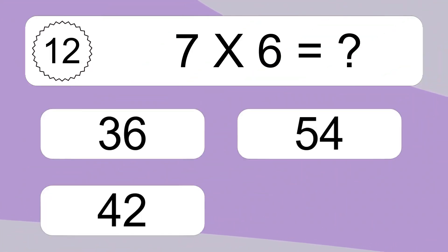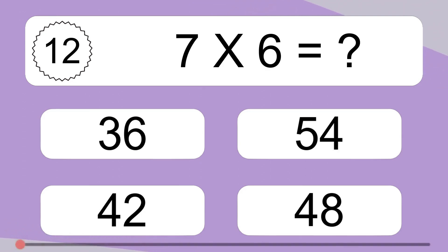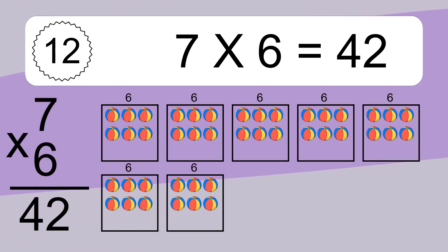7 times 6 equals what? 7 times 6 equals 42. We have 7 boxes and each box has 6 colorful balls inside. If you count all the balls in all the boxes together, you will have 7 times 6 balls. This equals 42 balls.